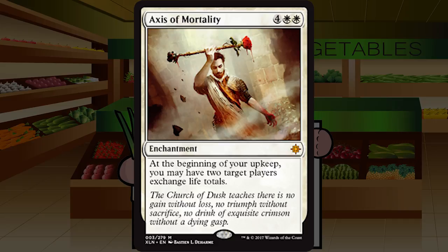Up next is Axis of Mortality — our first mythic, four white white for an enchantment. At the beginning of your upkeep you may have two target players exchange life totals. Our second F of the set — utterly unplayable. It's a six-mana enchantment that does nothing until the next turn, and even then may do nothing if you have more life than your opponent. You'll hear stories of people reversing games at one life, but the vast majority of the time this is just terrible. Please don't play this card. Stone solid F.